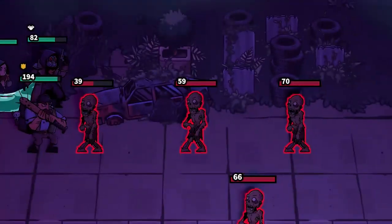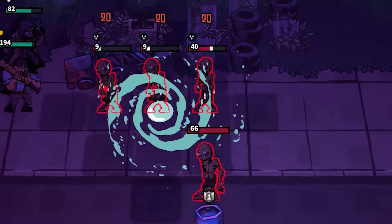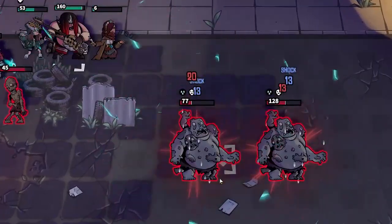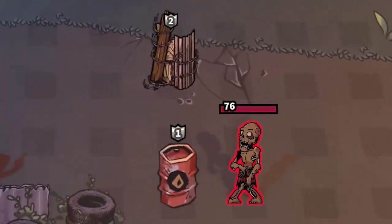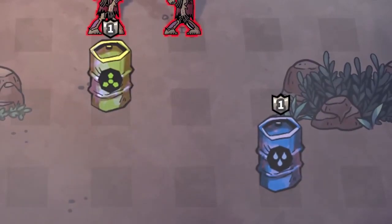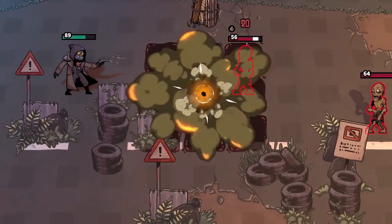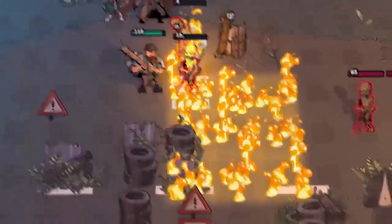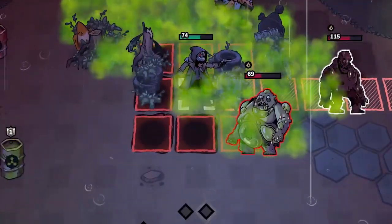Once their undead flesh is good and wet, the Thrasher will send them a shocking surprise. Keep an eye out for hazards and obstacles strewn about the environment. Your tactics will determine whether they get in your way, or turn the tide in your favor. Roll the dice and make them work for and against you at the same time.